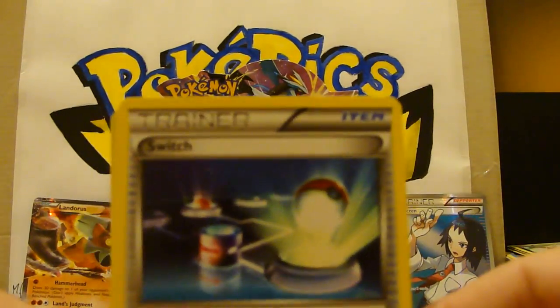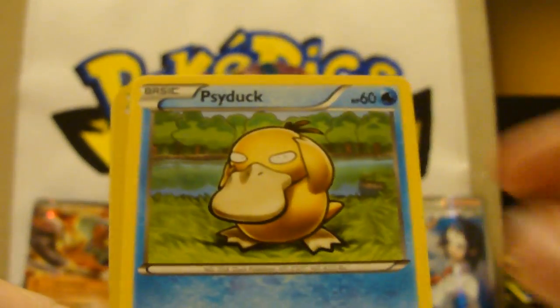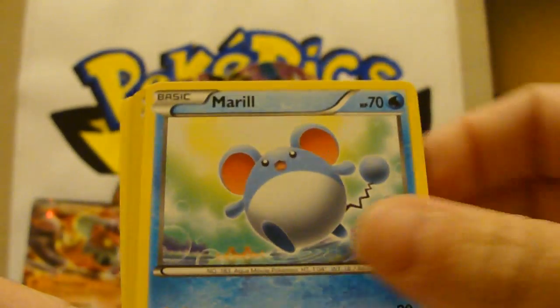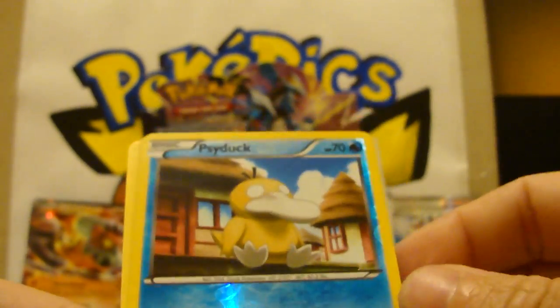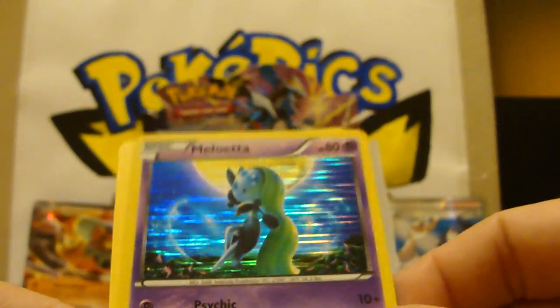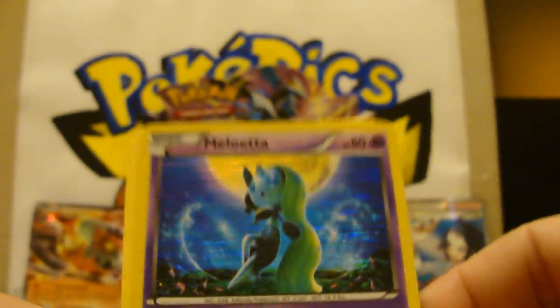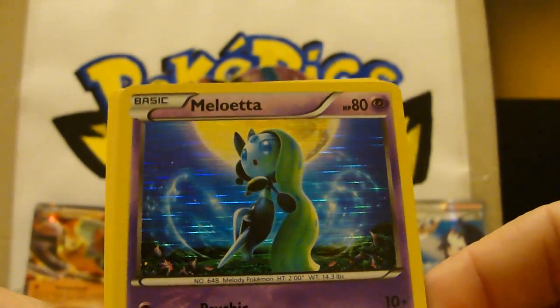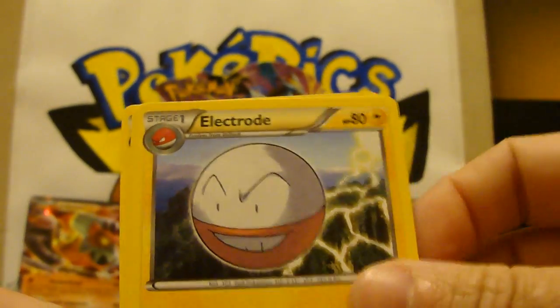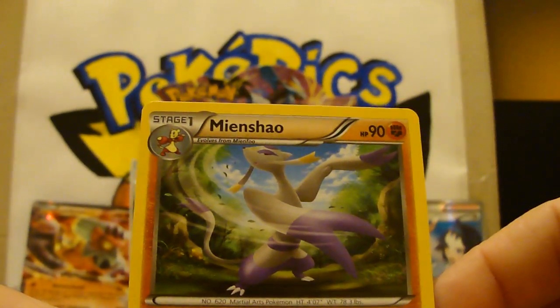Moved the rubbish out of the way. And again, started with a trainer. So we've got Switch, another Tepig — some of these ones are real common — Meryl, I think that's the first one, Psyduck but a different artwork there, another Meloetta — got two of them. Electrode, Hue — whoever the hell he is — and a Mindshower.